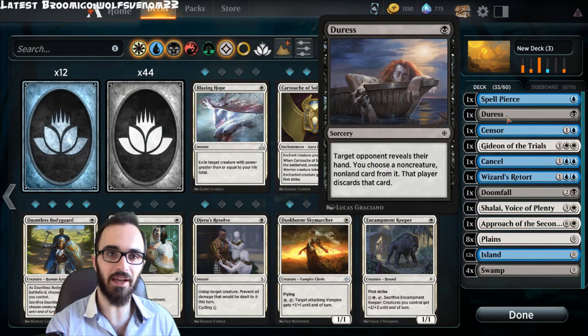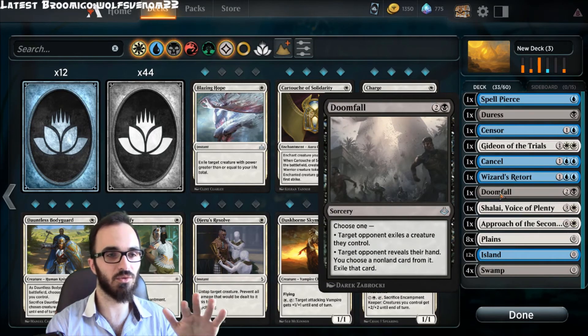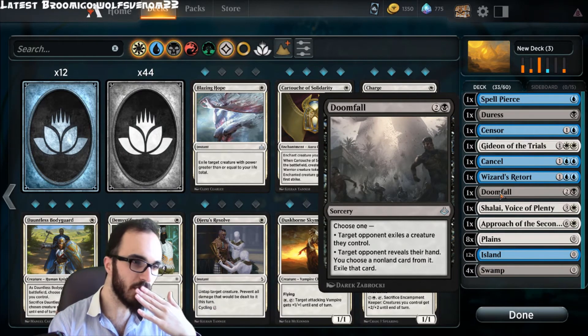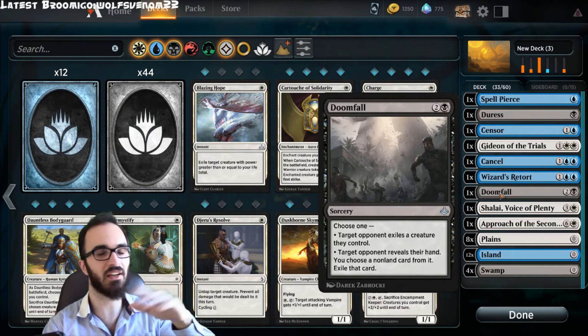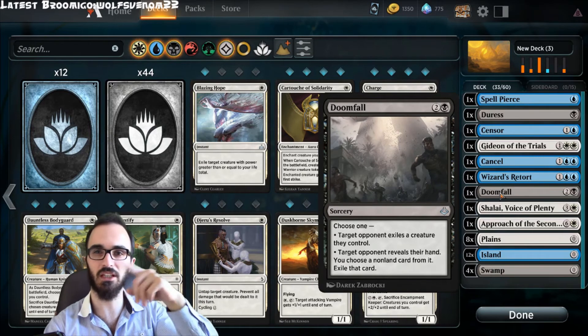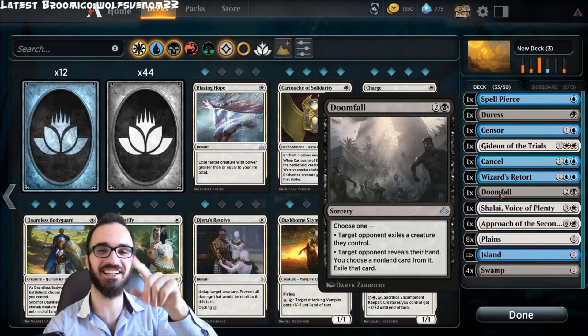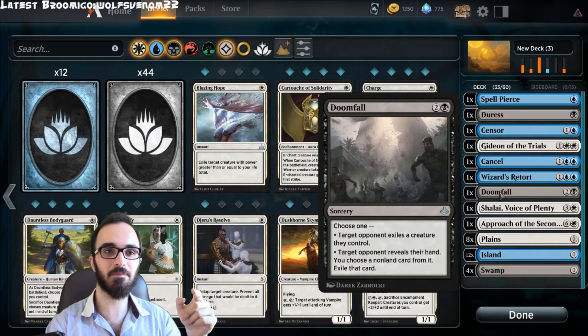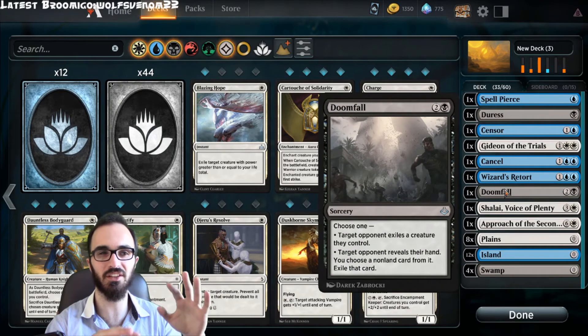Then we go to black. In black you'll need to target their hand and pick Approach out of it with Duress or Doomfall — those are the two best options I found. Sadly we don't have cards like the one from Chandra's father's mural — I don't remember the name but I'll put it on screen — which would help a lot. It's not as good as blue's counters, but it's the best option without messing too much with your deck.